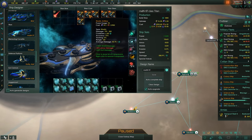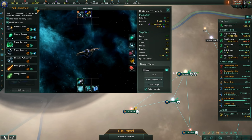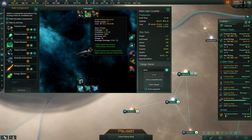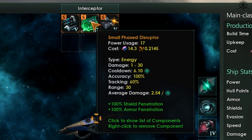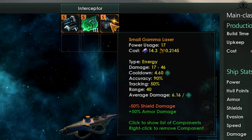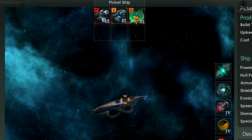Moving on to weapon stats — for the majority it's pretty obvious. Like the basic corvette at the start of the game has a mix of lasers and mass drivers; one is good for shields, the other for armor. Damage is self-explanatory — roll that range and see. Cooldown is your fire rate, but what you should focus on is average damage, which tells you what damage to expect per weapon. Each weapon also has damage buffs and debuffs to specific health types: lasers do more damage to armor but less to shields; torpedoes ignore shields altogether; and disruptors go straight to hull points immediately.